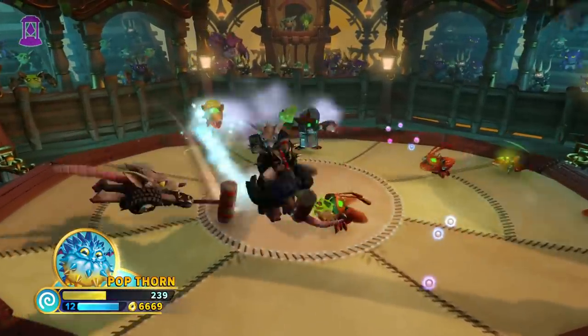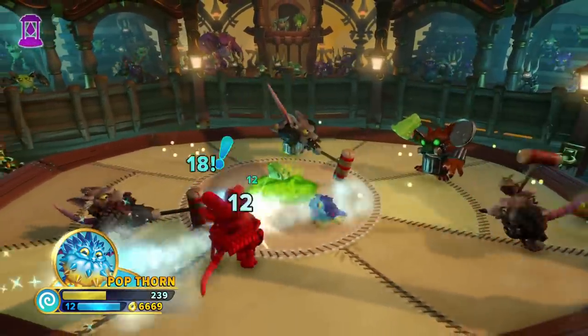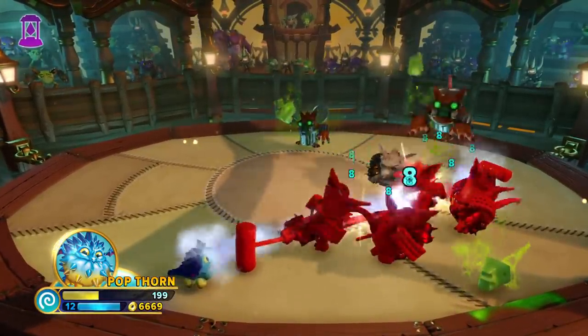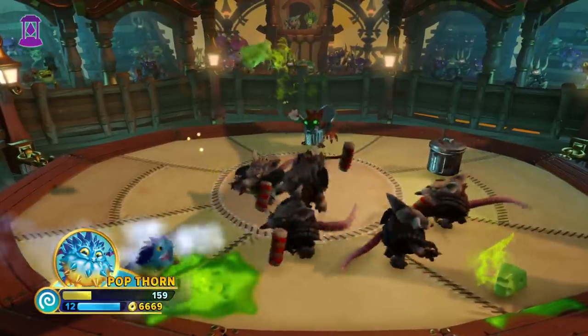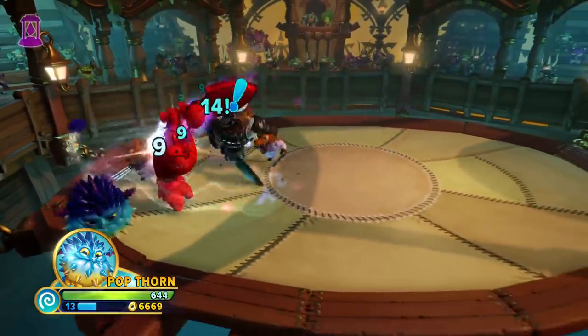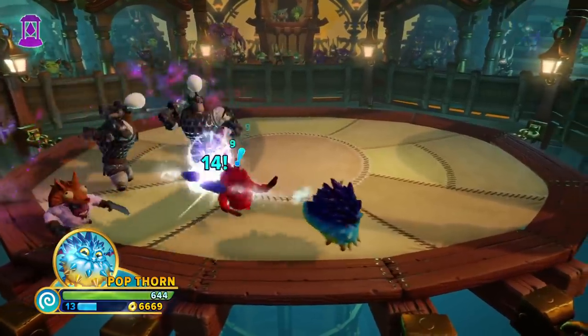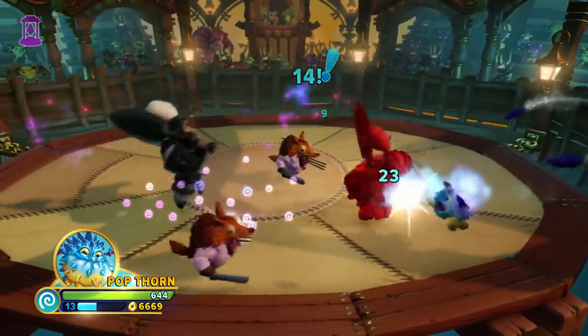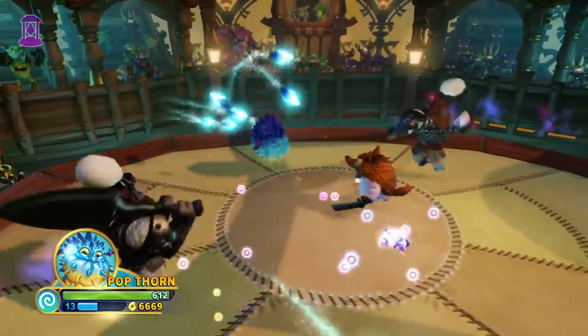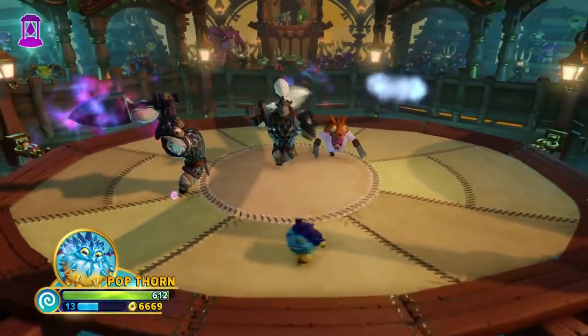Which form you should pick completely depends on your situation. The small form is mainly used against large groups of enemies, because the clouds can hit multiple enemies at once. On the other side of that, if you're facing off against only a couple of big enemies, then the puffed form is the best. This is mainly because the missiles don't require aiming, which means you're not taking any risks by attacking.